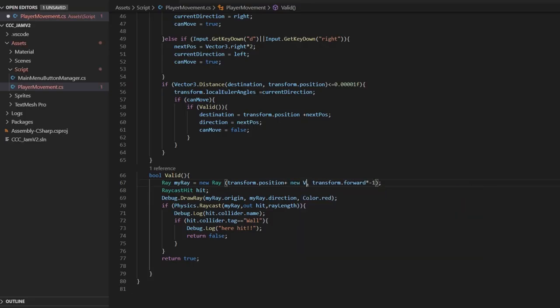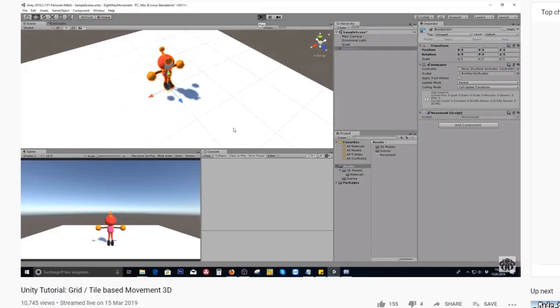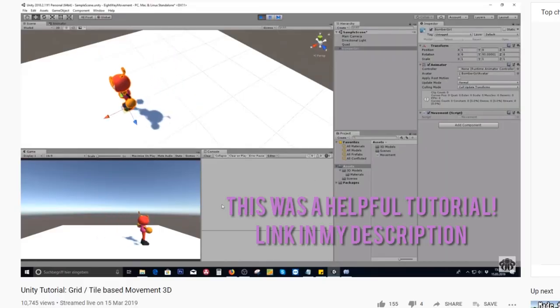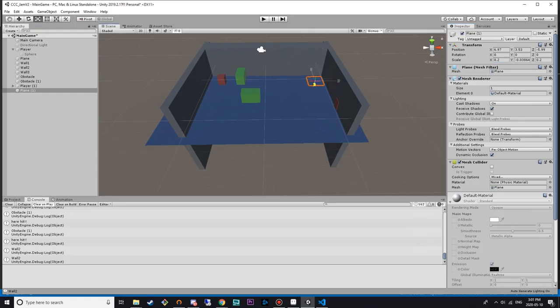So the first step was to give our robber, Vic Sprinkle, some movement. The movement was going to be grid-based, so we take the direction, multiply it by a vector, and move the player object to the new position. We also wanted to make sure that the player object could not move through any obstacles, so we used ArrayCast for that.